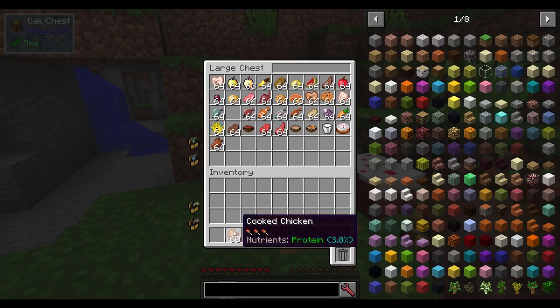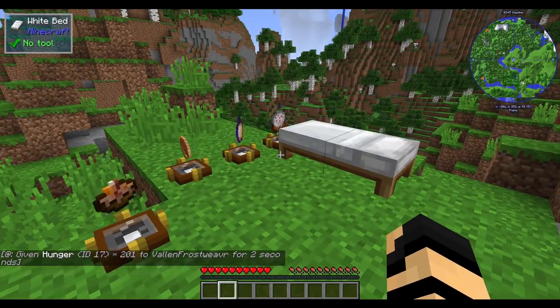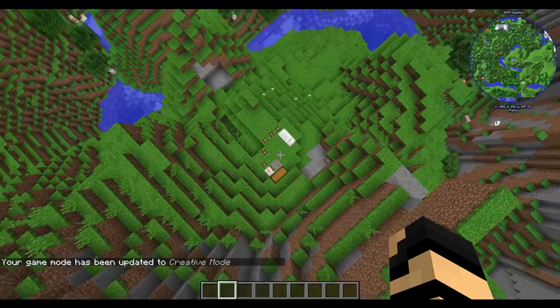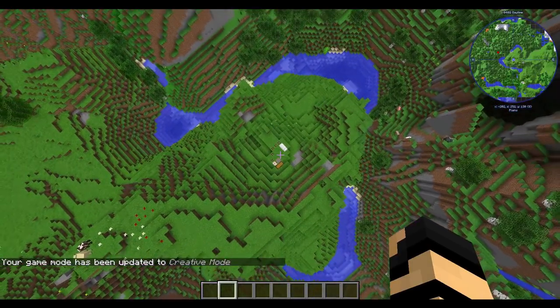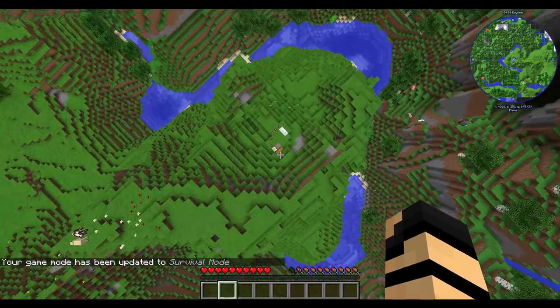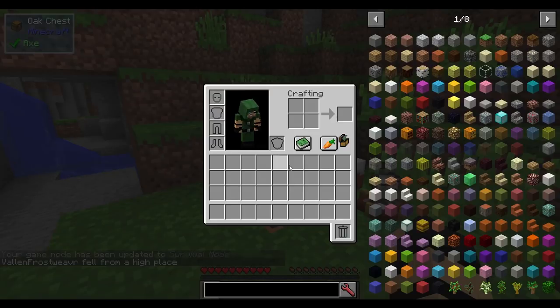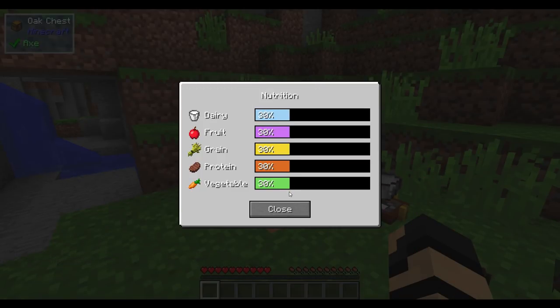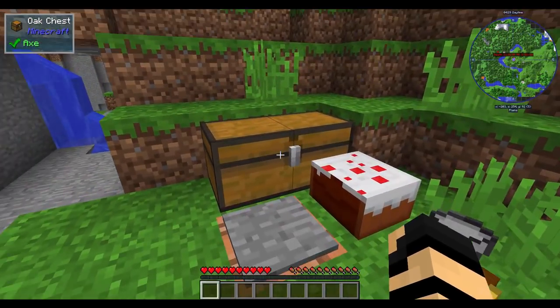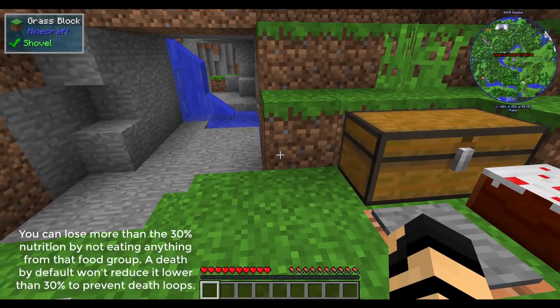Now, I spawned into the world and actually did die during a bit of testing. If you die — perhaps from lack of food or a fall from a great height — you could feasibly lose some of the benefit. By respawning into the world, there is a certain minimum. You can see everything is down to 30%, which is the default setting for the Nutrition mod. It can be increased, decreased, changed, or removed completely. If you die, that is the default minimum it will go to — so you lose about 15% on a death.